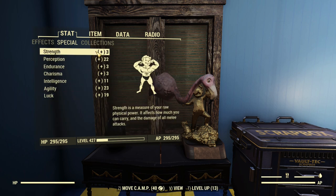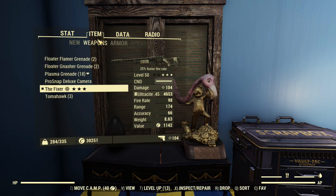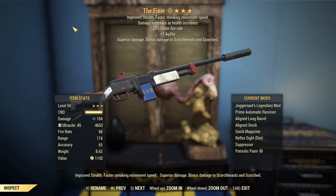Look at all that strength — that's like two more than usual. So that's the build perked up. Gonna grab some Chameleon Armor, swap the magazine, and we'll get going.